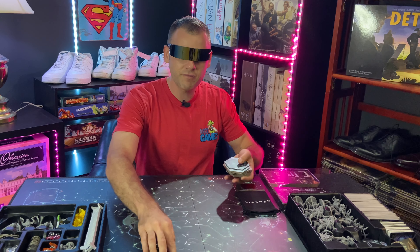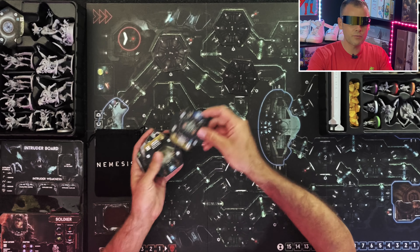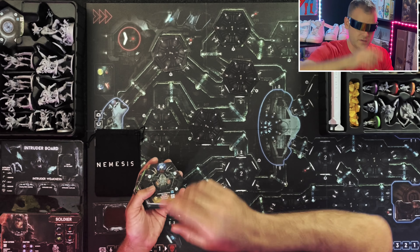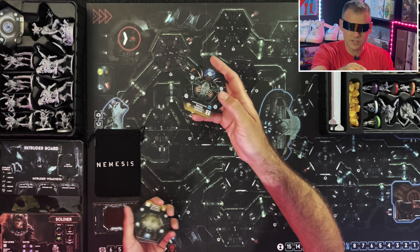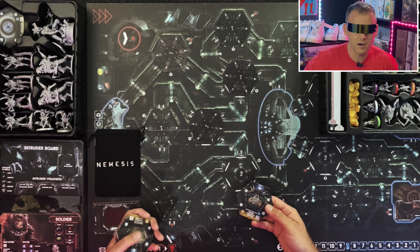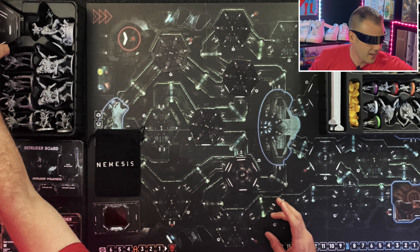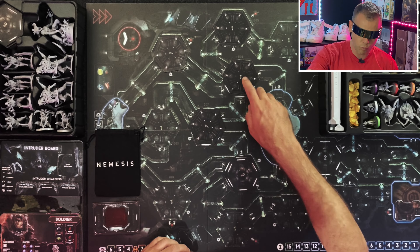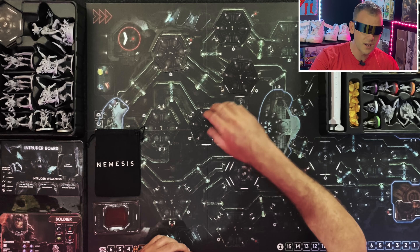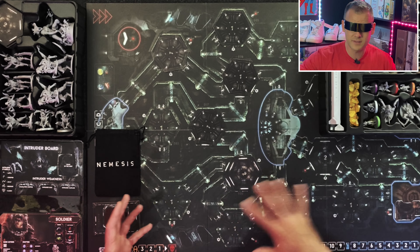We've got room tiles and they get flipped over randomly and placed on the board. Every room has its own title and it actually has actions that you can use — like you can turn self-destruct on and off. You've got a whole bunch of those tiles divided into types 1 or 2, with type 2 being optional rooms. Type 1 rooms are always on the board no matter how you play. The good thing about this is you have a random setup every time.